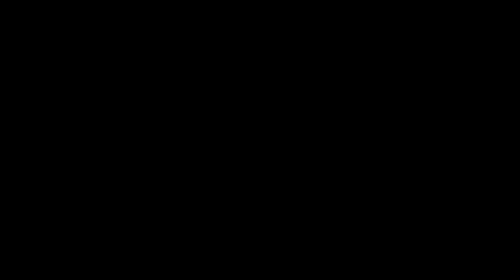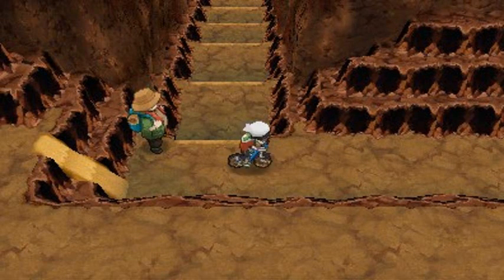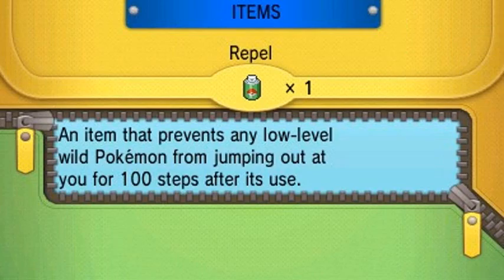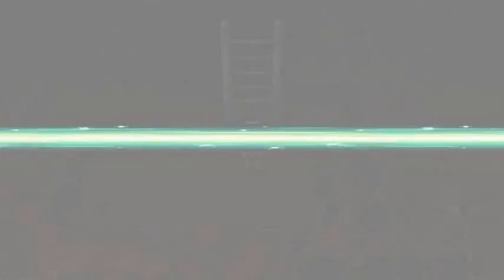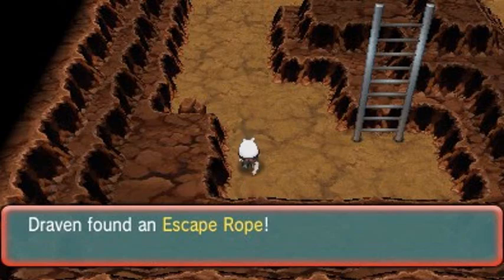There are some extra items you can find here — you can do it anytime. I chose to do it right now because not only are we finding extra stuff, but there is a Pokémon here I want to capture. You'll actually be needing a Pokémon that knows Flash, and luckily we've got Ultra Cycle right here and it does know Flash. It's only a TM so you won't have any problems. Let's go ahead and grab this item, which is an Escape Rope.